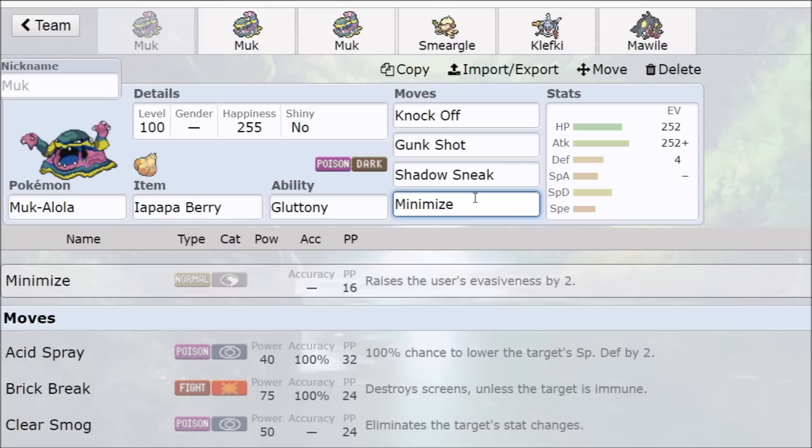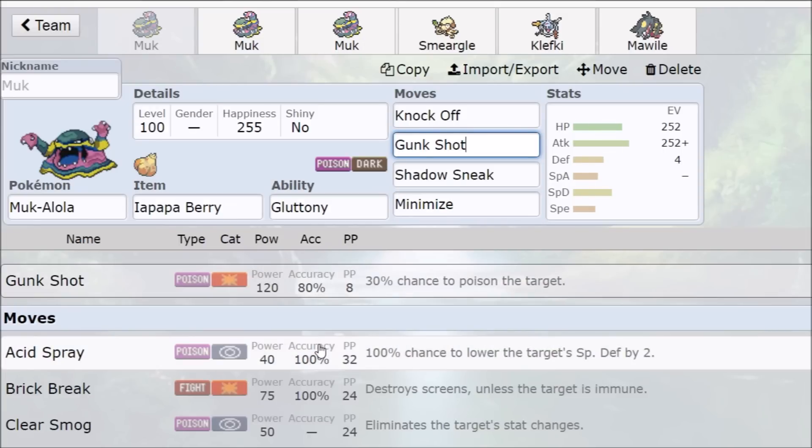Muk converts two-hit KOs really well — Gunk Shot, Shadow Sneak, Knock Off combinations do all kinds of fun stuff. Knock Off is great because if they have a Choice item, you knock it off and they're doing less damage. Gunk Shot does have a 20% accuracy issue, but it opens up raw one-hit KOs in neutral matchups that Poison Jab doesn't. Since you only have one weakness — Ground — you can pair Muk with a Flying-type or Levitate Pokemon to cover it pretty freely.